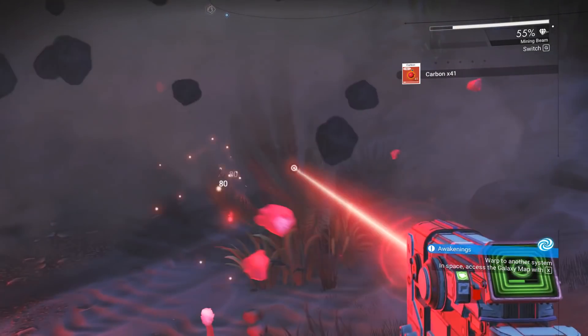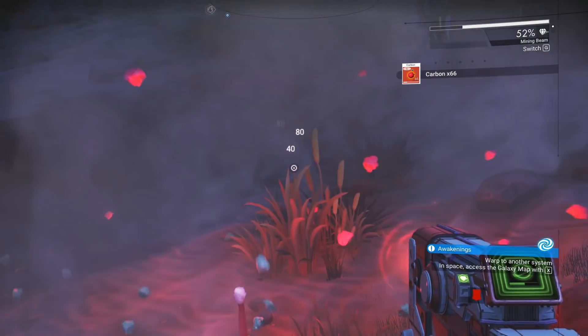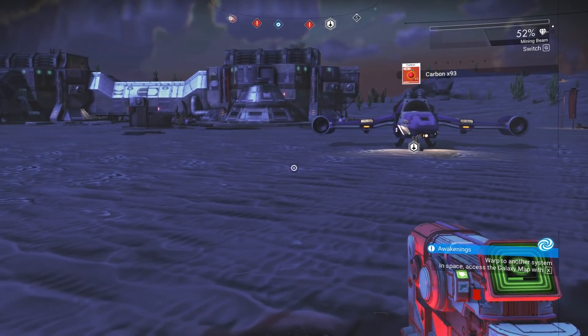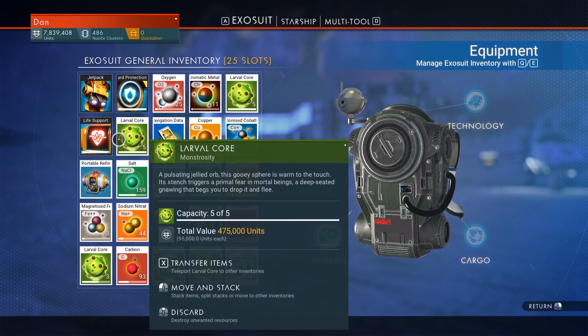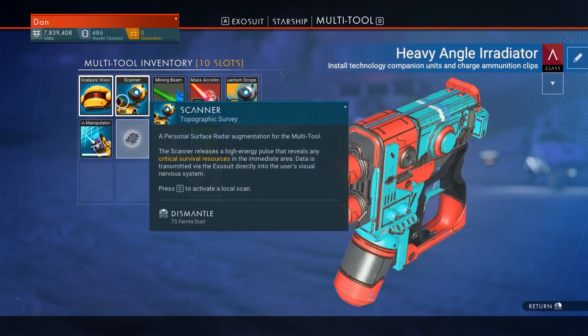No Man's Sky Next is a great little update, making the game much more playable than it was a few years ago. With the update comes multiplayer and also the need to have a far better ship than your pesky friend. So how do you do this early on?